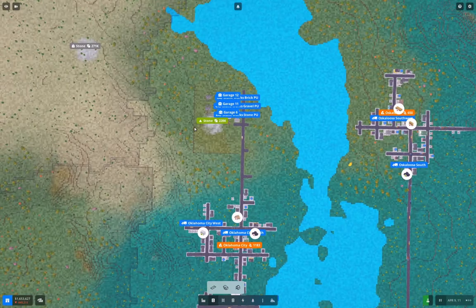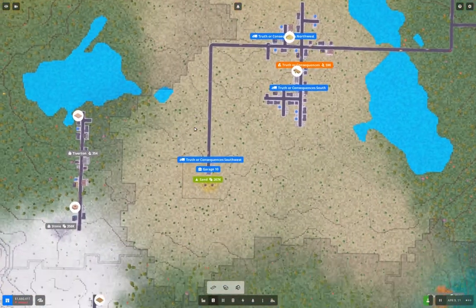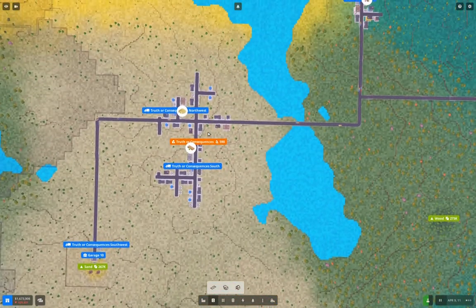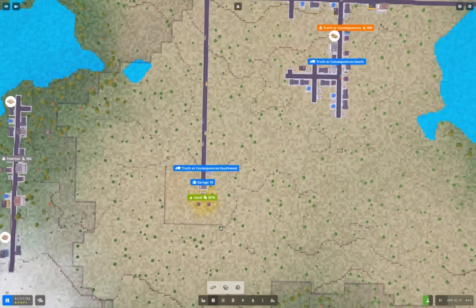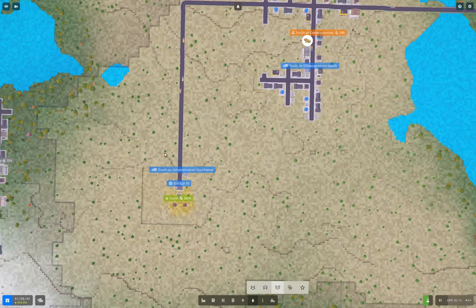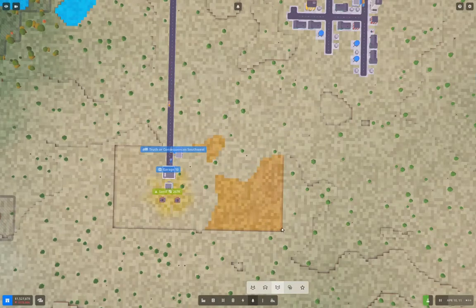I'm going to need a glassworks. You've got sand down here — you could put the glassworks right there. Yeah, that does seem like an option. That's what I'm going to do — I'm going to actually make one, and I'm going to make a space for it at sea level.